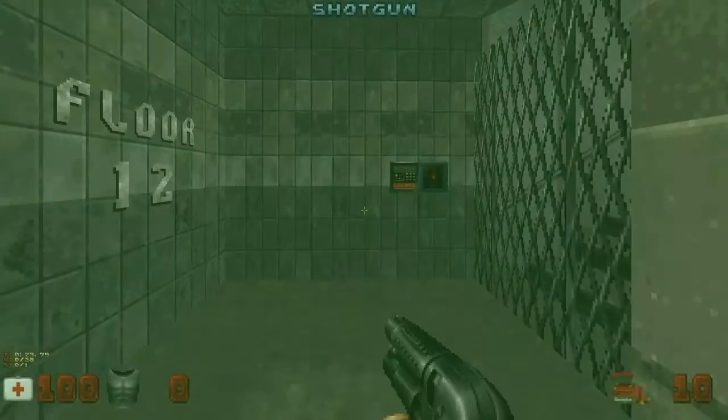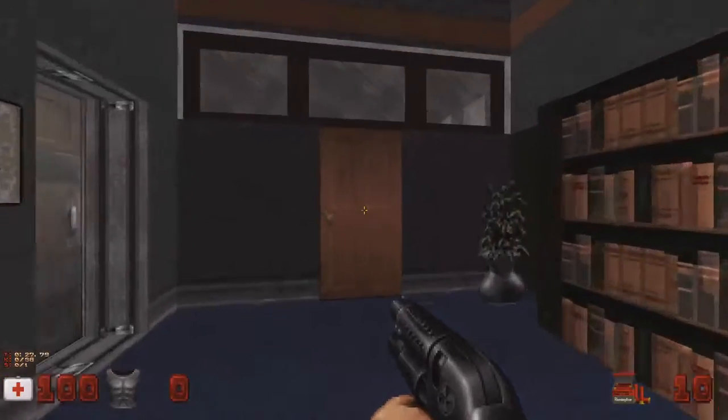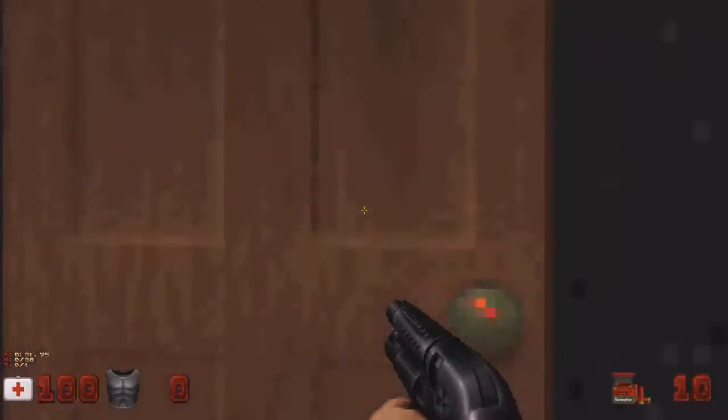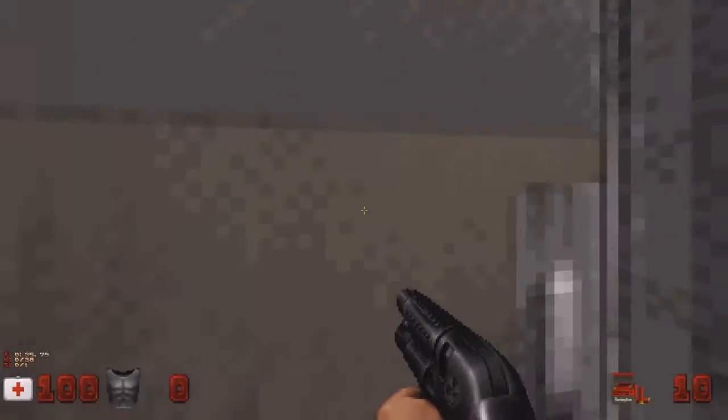The entry of Poor Man's Library is the same as most other levels — the building's stairwell. Upon leaving the stairwell, you'll walk into a library. Not to mention that you'll notice the soundtrack sounding eerie.